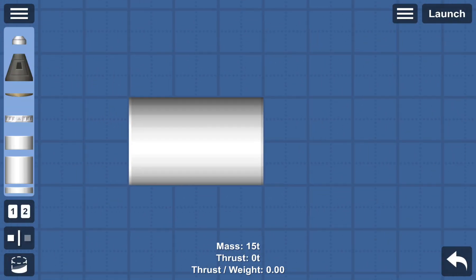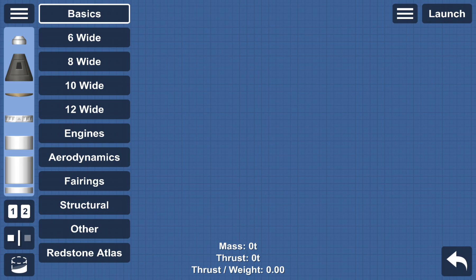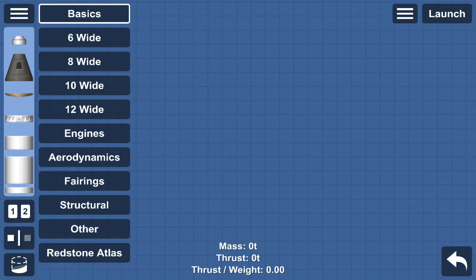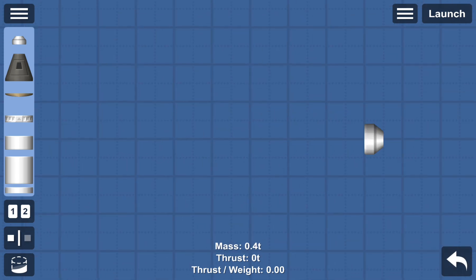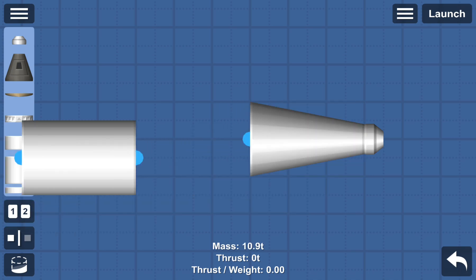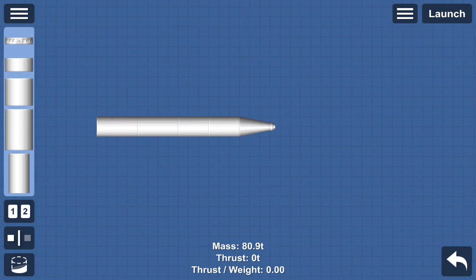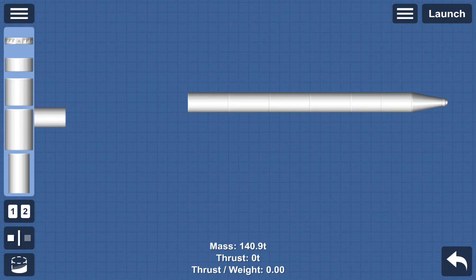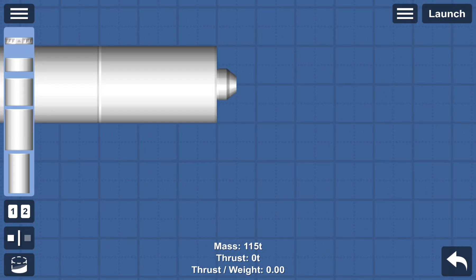Hi guys, today we're playing Space Flight Simulator and we're building jets. I just came up with this idea after I haven't posted for a while. Let's do the first jet. We're gonna start with the tip of the thing. Our jets are pretty simple — not too big, not too small, just the perfect size.